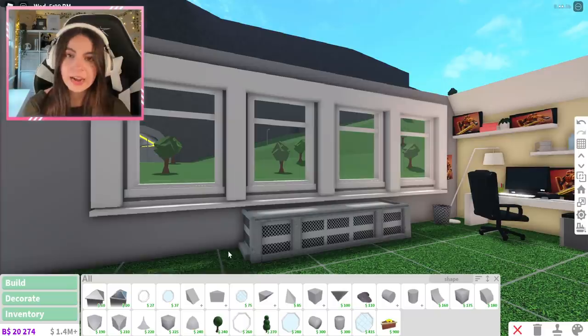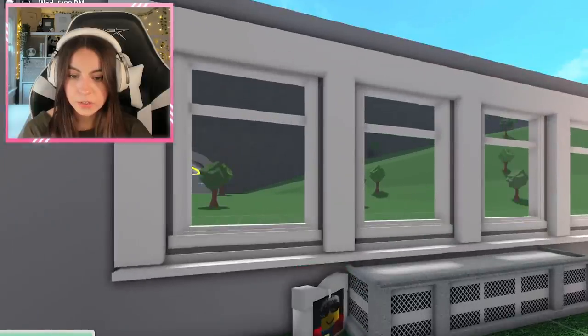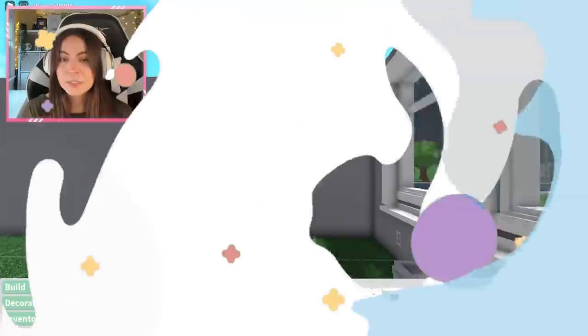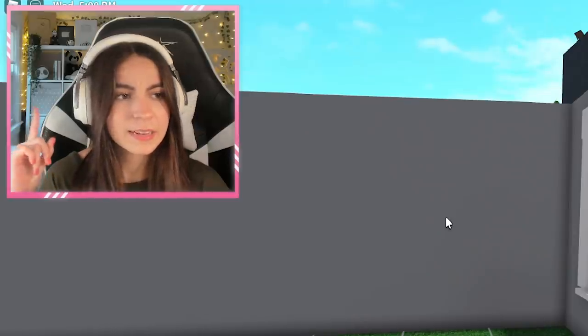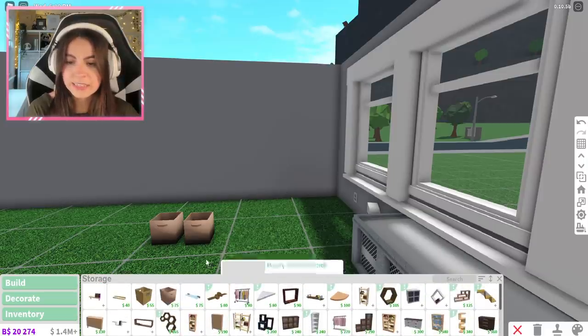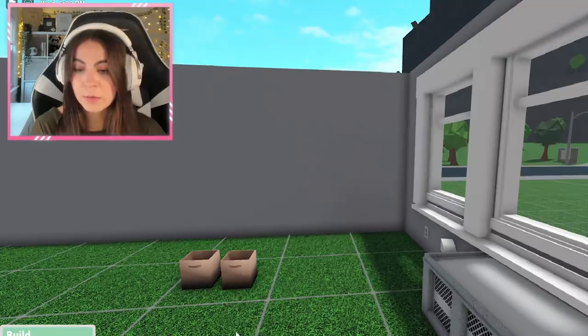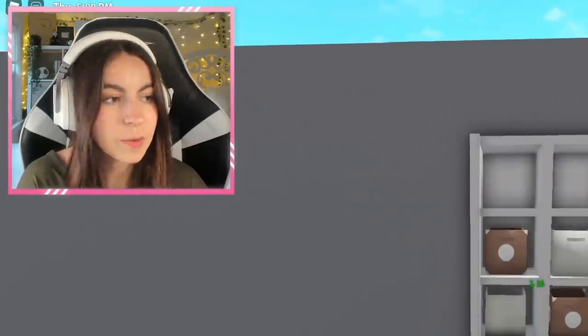Right next to the radiator on the side, I have a Pandagirl pillow — my merch, you can check it out in the description. We're going to move it into the corner just like that. It looks like I'm going to have to build my own cubby shelf type of thing that's directly behind me. Bloxburg doesn't have anything similar to it, but I'm going to build it with custom shapes. There we go — that's looking pretty good.